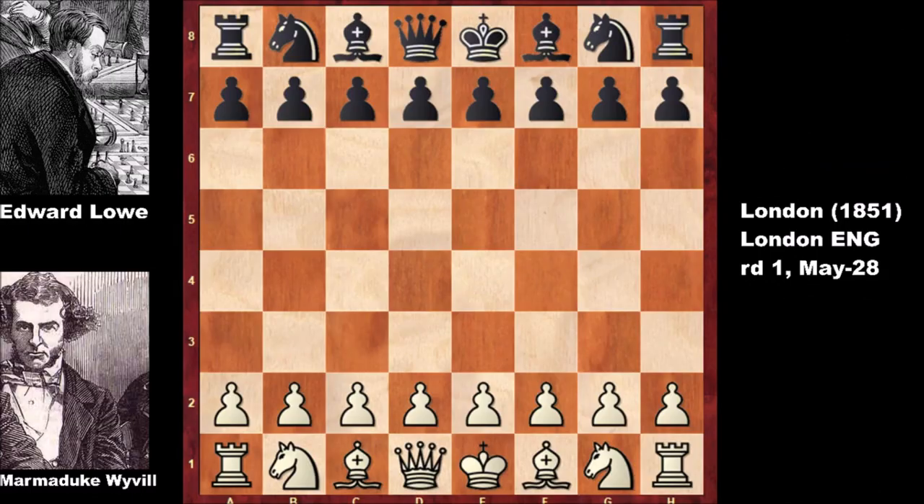Hello everyone and welcome back to the second chess game between Marmudic Willville and Edward Lev. This is from round one - Willville defeated Edward Lev in the first game, and this is the second game. Will he be able to do the same? This time he is playing with the white pieces, and this game was also a pretty instructive chess game. Let's check out how it went.